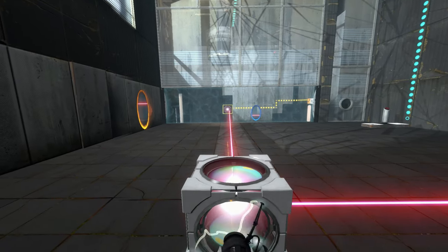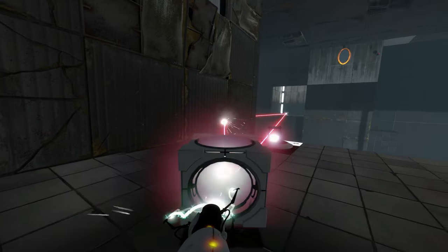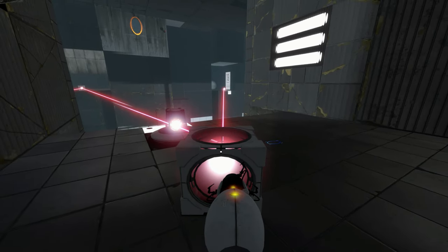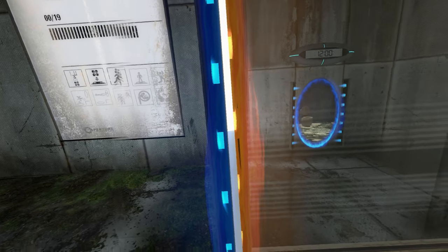The issue arises when you have to drop the laser cube and just hope it lands the same way you were aiming it, which was a little bit frustrating. Also, if you stand in between the portals you get a rather funny visual effect.